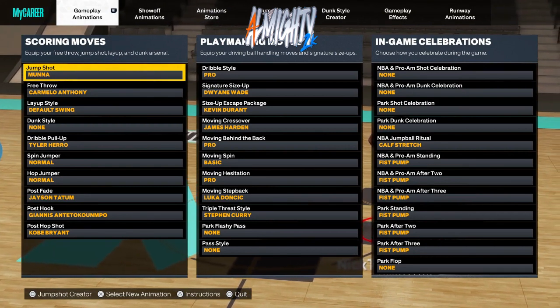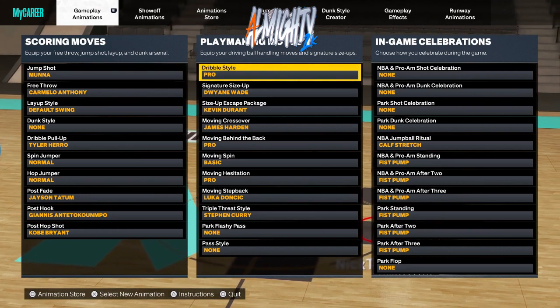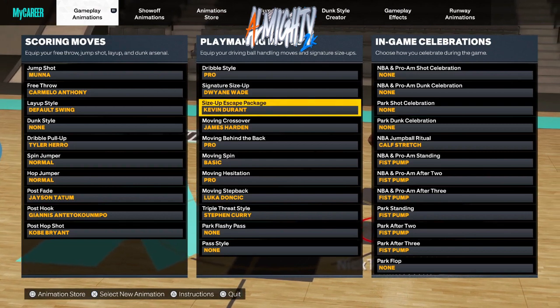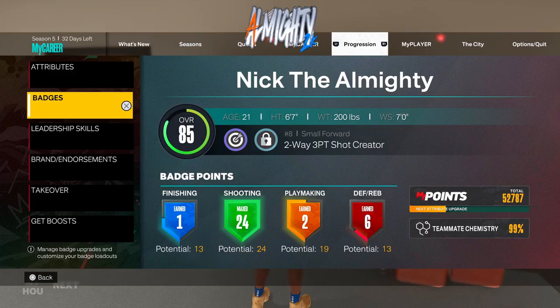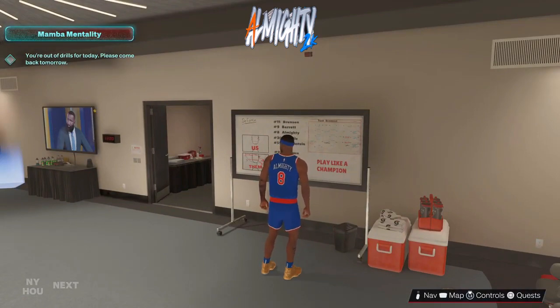Now I'm finna be showing y'all certain dribble moves that you will need in order to perform. For the playmaking moves, what you will need is for your size up escape package — you will need Kevin Durant. So make sure you have the Kevin Durant size up escape package equipped.